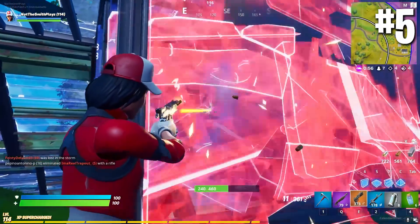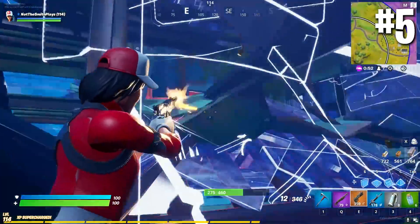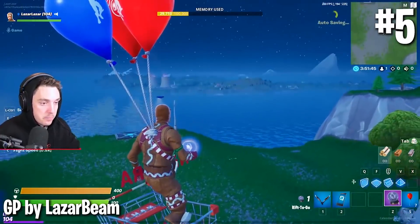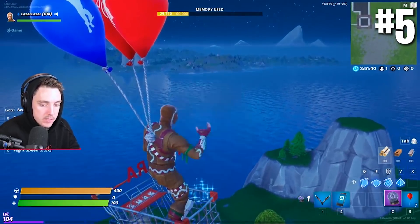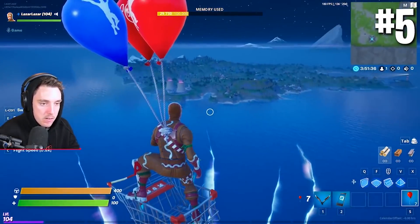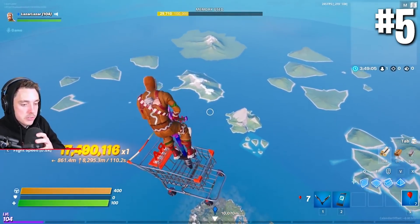Moving on to number five, we've got something that some of you guys may have seen in a Laser Beam video. This isn't something new by any means, but if you're interested in getting a full view of the new map, it might be of interest. Basically, all you have to do is go into creative, spawn a shopping cart, balloons, and a port-a-rift. From there, all you have to do is get in the shopping cart — you should start to float up if you have three balloons — and as you're floating, use the rifts, and it will just glitch you to keep flying up forever. Obviously nothing game-breaking, but it is really cool if you want to get a full perspective of what the new map looks like and see all the little islands that are around it.